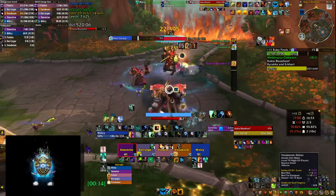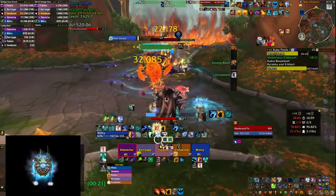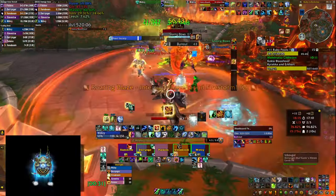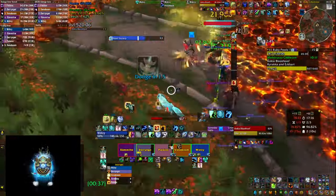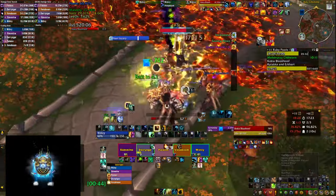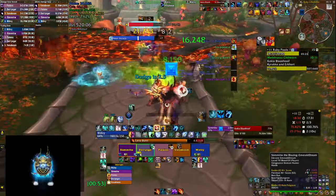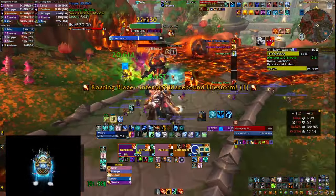The second boss in Ruby Life Pools is all about positioning. She'll summon an elemental and follow up with two boulders thrown at random people. At all times be aware of your positioning so you bait those boulders in the direction you came from, avoiding surrounding yourself with fire. Once elementals die they spawn a big circle to run out from — even during this you can get targeted by a boulder, so run at an angle. You can briefly run on top of the lava; it won't do a lot of damage. When elementals come, keep interrupting them — the first interrupt is usually melee and tank, so save yours as a backup.